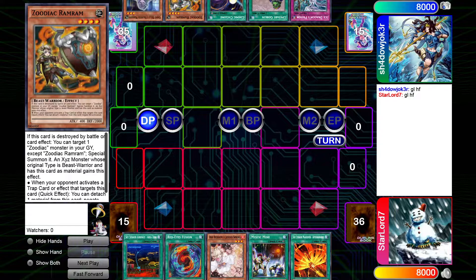I opened up with Afterburners, Mystic Mine, Ash, Red-Eyes Fusion, and Area Zero. He opened up with Ice Dragon's Prison, Upstart, Cosmic, Zodiac Ram Ram, and a Ghost Bell.